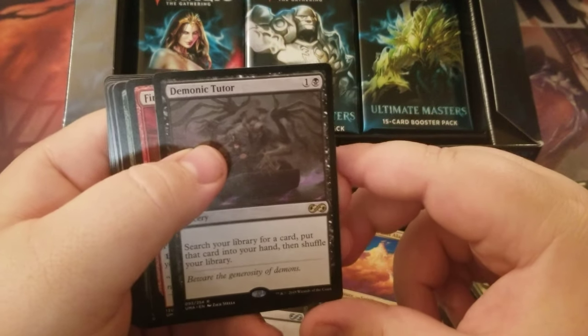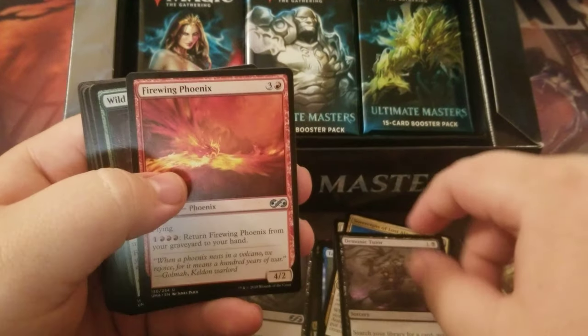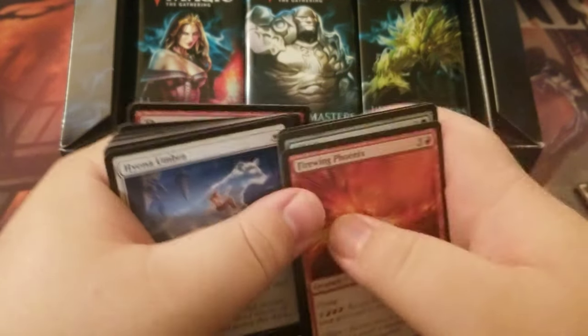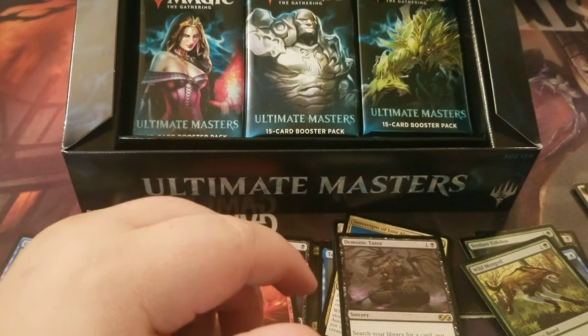Demotic Tutor is our rare — I love this card, it's a great card. For our uncommons we've got Firewing Phoenix, Wild Hunger, and Artisan of Kozilek. Annihilator — I hate that, still good though. And some more Boggles stuff in our uncommons.